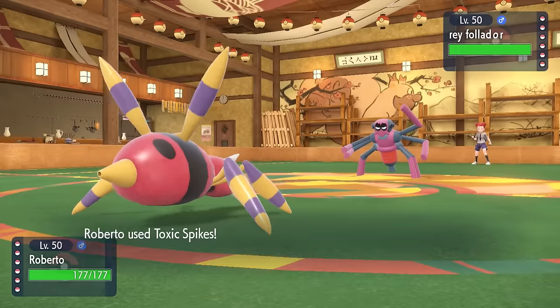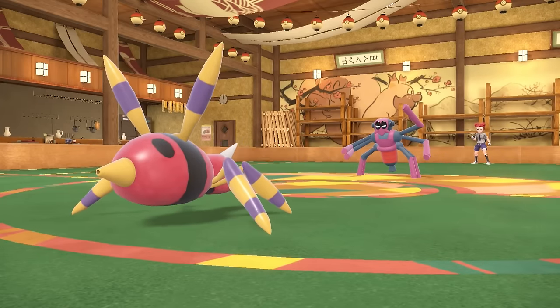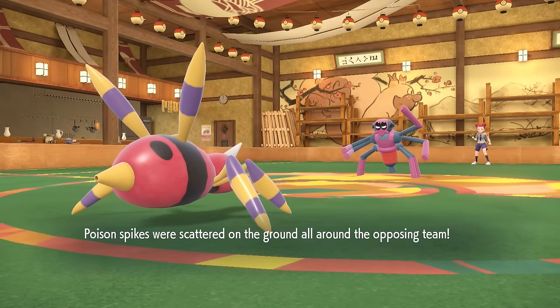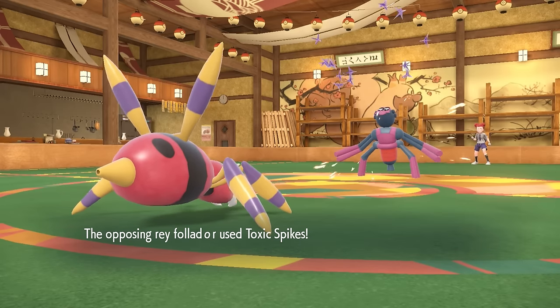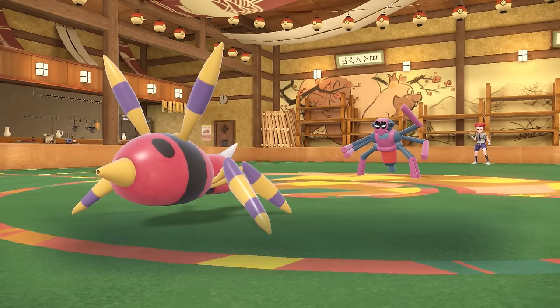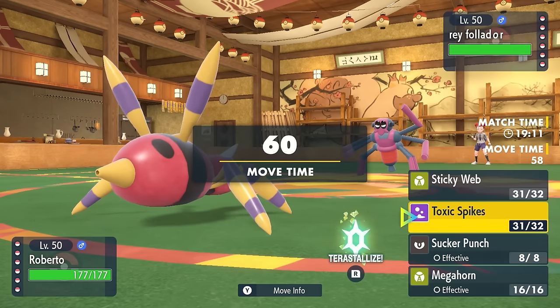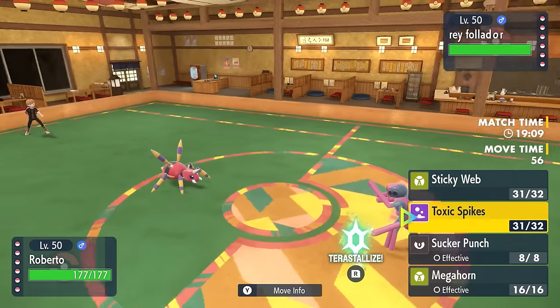I know that the Spidops can't really do much to me, and I'm just going to stay in here and go for a layer of Toxic Spikes, just to make the entry hazards a whole pain in the ass for them. It turns out they're going to do the same thing — we both have Toxic Spikes up. I'm not super worried about hazards on my end because I do have Donphan with Rapid Spin.